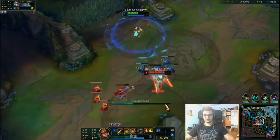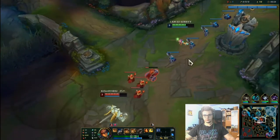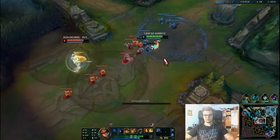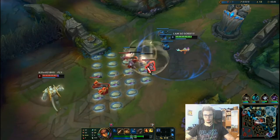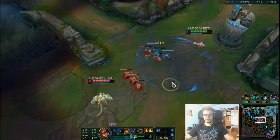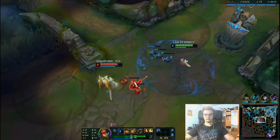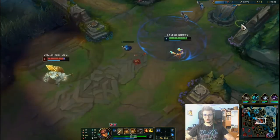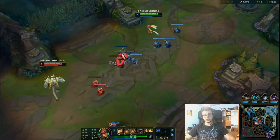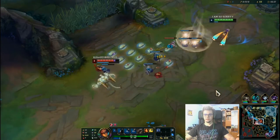Electrocute is much more easily procced by auto-attack Q auto-attack, or auto-attack E auto-attack. The strategy is to try to poke and get as many Dark Harvest stacks as possible. This works best if you 2v2 with your jungler or if you get ganked a lot early on. If you play passive, chances are you're going to have only one stack of Dark Harvest, which isn't very helpful because it has a larger cooldown than Electrocute, and it probably deals even less damage if you're not stacking it up.